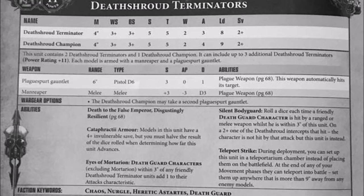In addition, their Terminator armor is actually Cataphractii, which means it grants them a 4+ invulnerable save. They pay for their extra defenses by being Movement 4 and advancing D3 inches instead of D6.